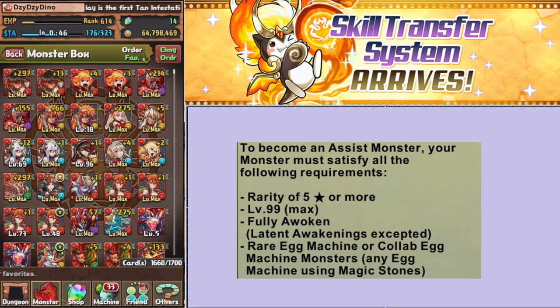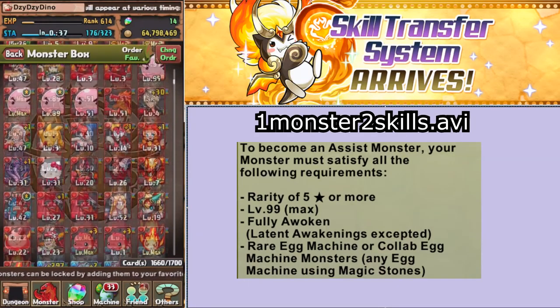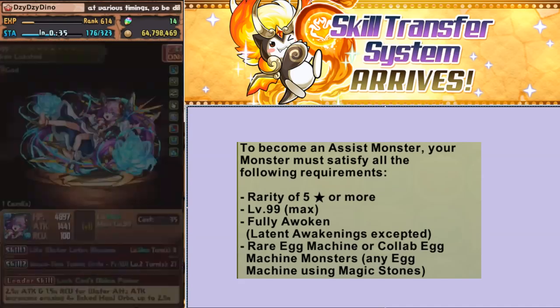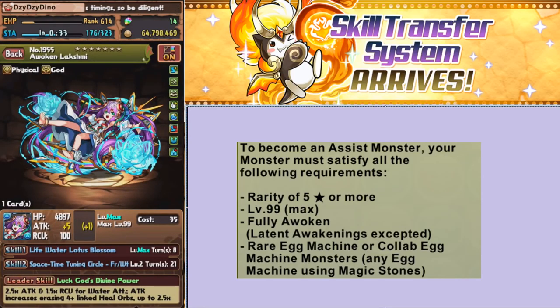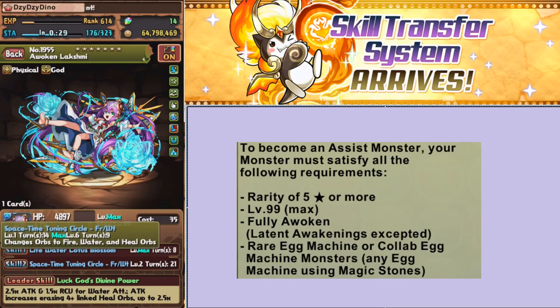So what is skill transfer? Skill transfer is just the ability to give a skill from one monster to another, effectively letting one monster hold two skills. For instance, here's Lakshmi with two skills — skill one, her usual skill, and skill two, which is Urd's skill, changing orbs to fire, water, and heal.